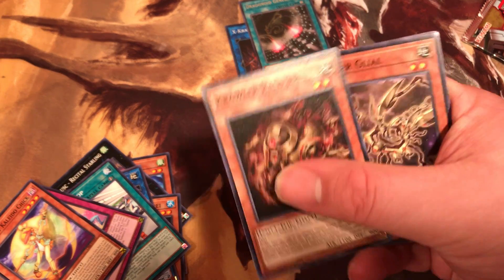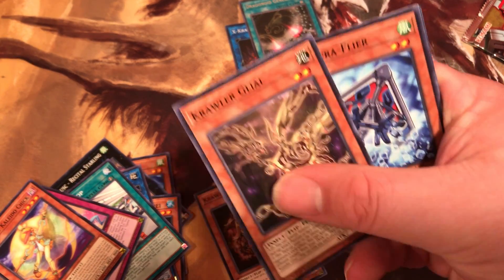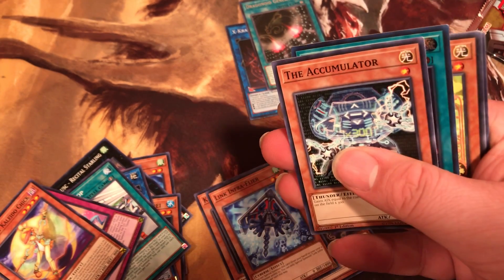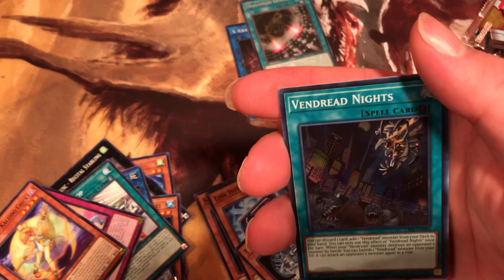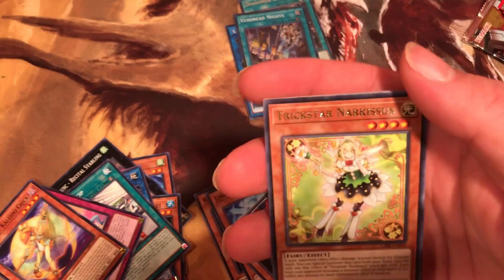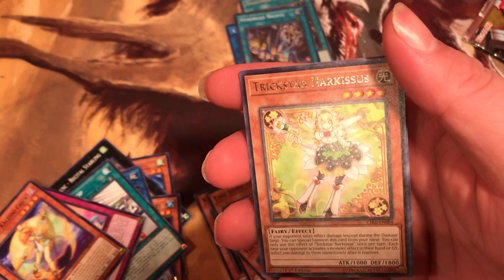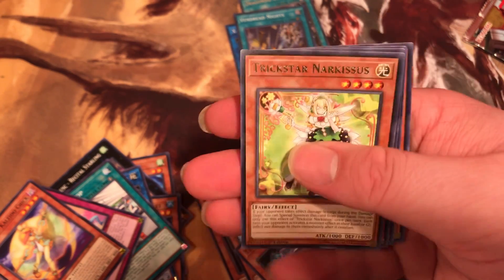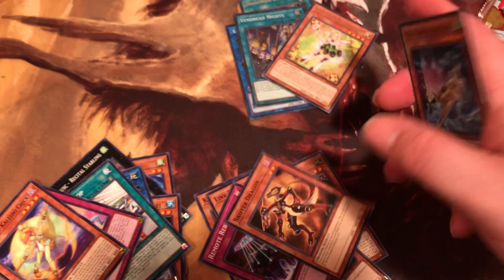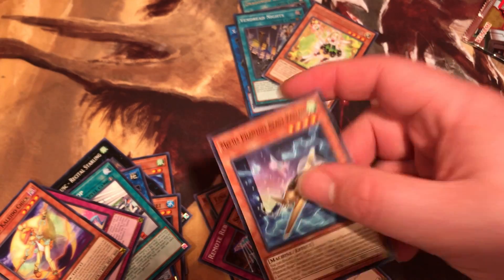We got The Crawler, another Crawler, another Link, Accumulator. Then we got Vendred Knights, then we got Trickstar Narkissus — that's how you say it. We got Rebirth, The Dragon, The Mecha.